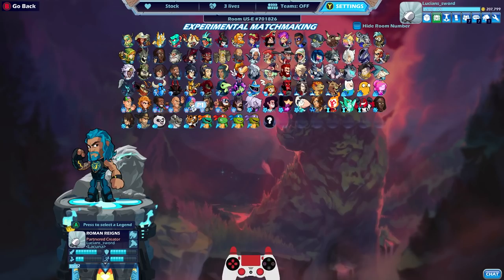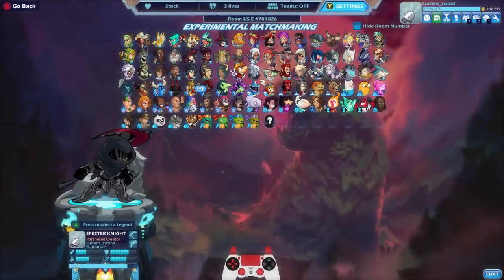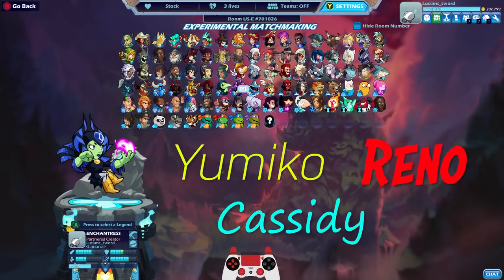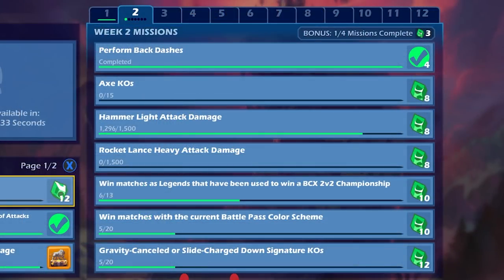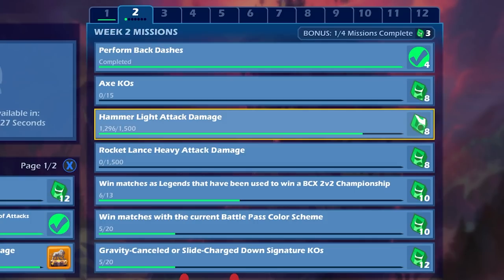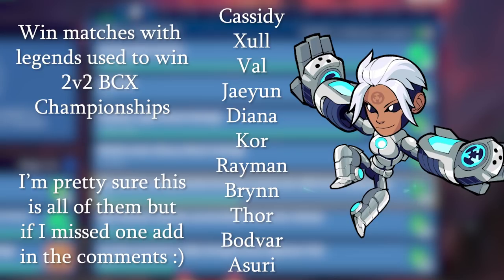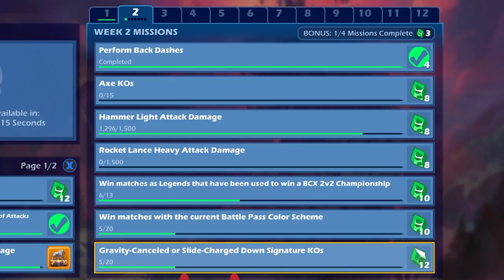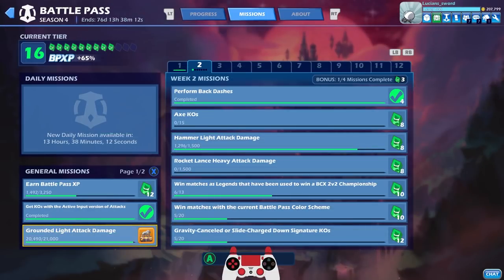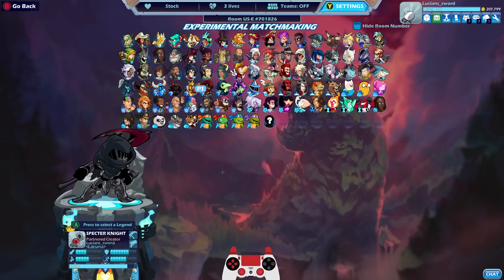So today we're going to be doing a couple different things. I have three new esports version 2 colored legends to show you guys: Yumiko, Reno, and Cassidy, and I want to play a game with each of those. We also have the battle pass week 2 missions to check out. Some of these are already completed, like perform backdashes — super easy — axe KOs, hammer light attack almost done, rocket lance, win matches, legends used, win PCX 2v2 championship, win matches with the current battle pass color, and gravity canceled or slide charge down signature KOs. Pretty easy, and I'm very close to getting my grounded light attack damage tier 2 podium. We might even get that this episode.